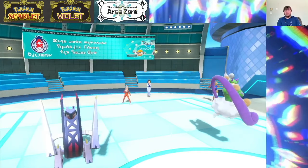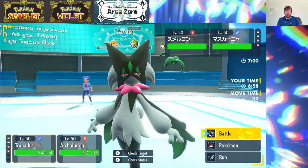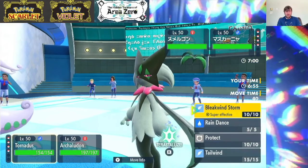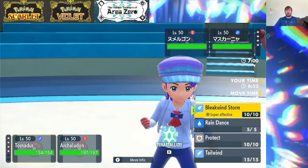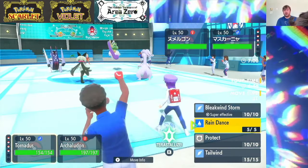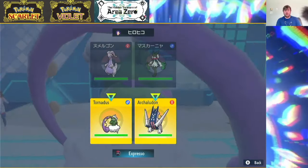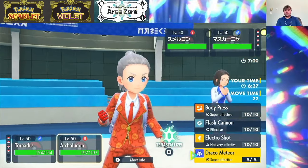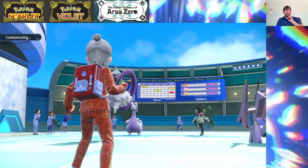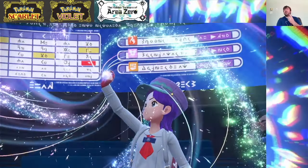It's Meowscarada and Gudra into Tornadus and Archaladon. I'm kind of interested in the fact that it's the original Gudra and not the Hisuian. One thing that might be a problem is Meowscarada does get Triple Axel, so we might have to be a little bit wary of that. Maybe what we'll do here is go Tailwind and go for a Draco Meteor into the Gudra. Ah, it's Tera Fairy — okay, that's going to be a waste of a Draco. But at least we're not taking the Attack drop.